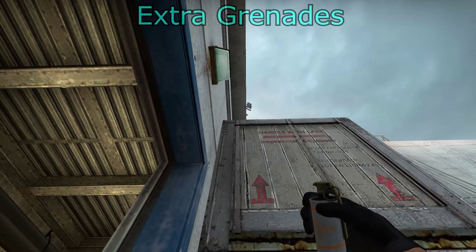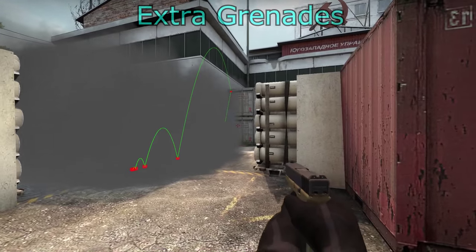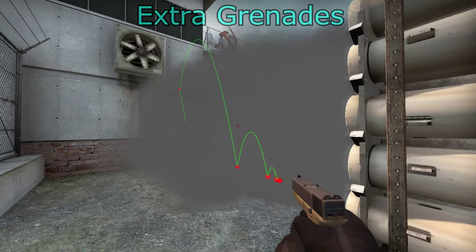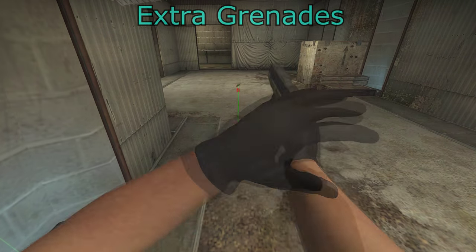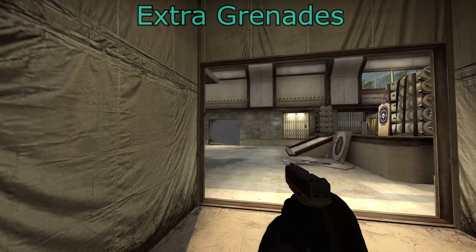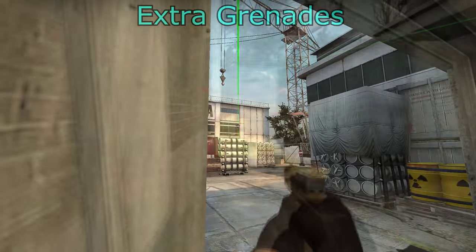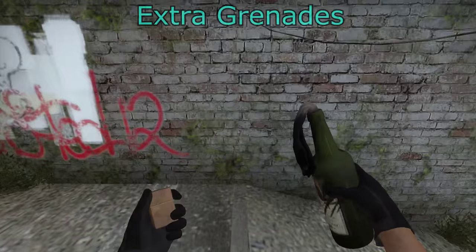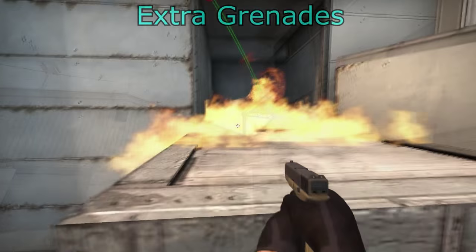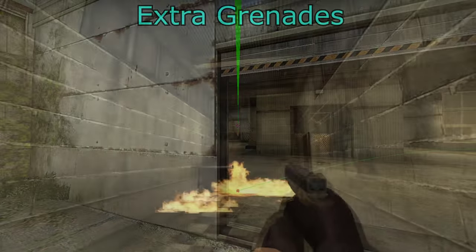Now we'll look at some extra grenades. This smoke here — if you haven't spotted anybody in highway — can allow you to get out of squeaky without anybody in quad or MBK knowing, forcing them into this position and having to place site or back MBK waiting for you. This other smoke allows you to get on top of the box to spot B main without them seeing you — it's almost a one-way smoke. This molotov will molotov off the default plant position if you think people are playing there. This molotov covers the left side of the quad — you can combine these to molotov completely off quad. These molotovs will flush people out of vents — that's one side of the vents, backed up with another molotov so as soon as they run out they'll get hit again.